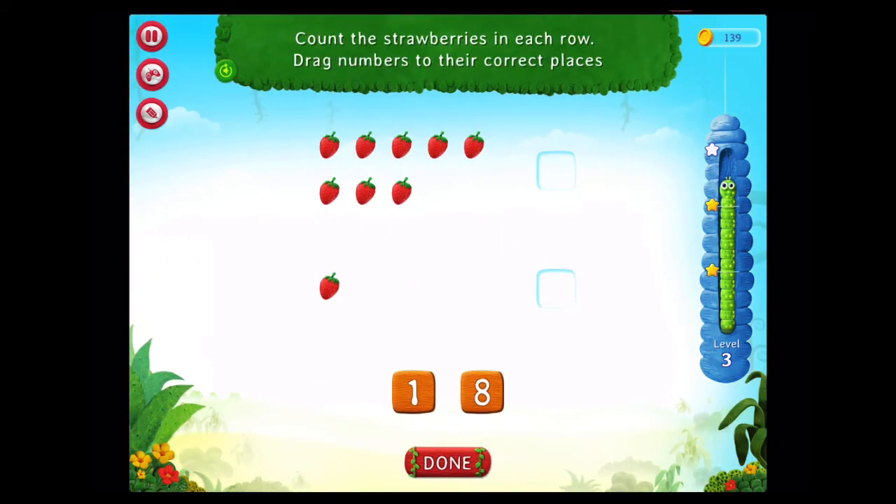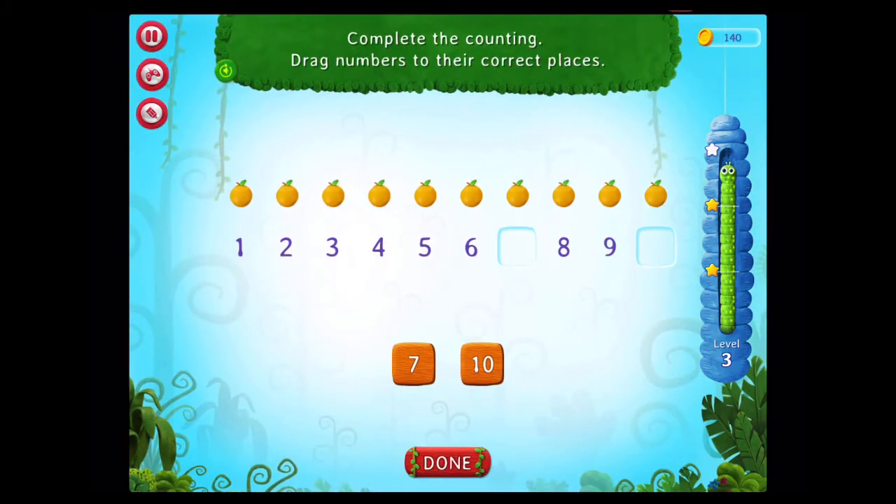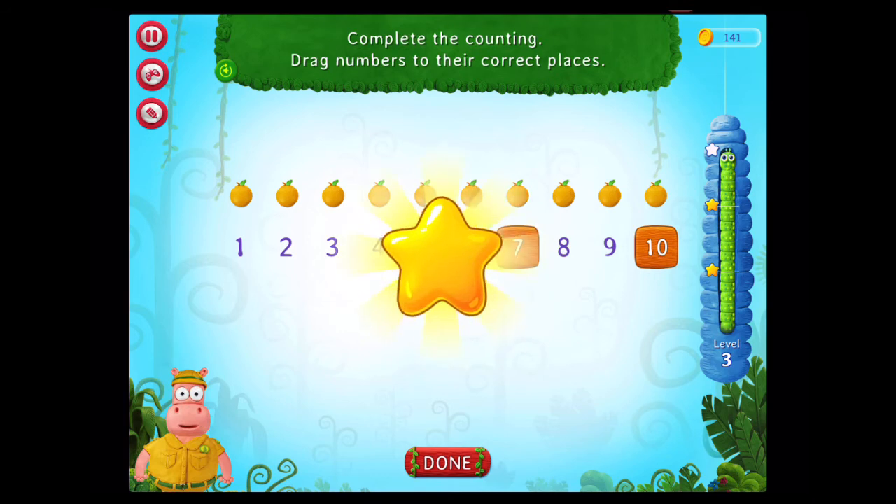Count the strawberries in each row. Drag numbers to their correct places. Good going! Complete the counting. Drag numbers to their correct places. Congratulations! You've got it!